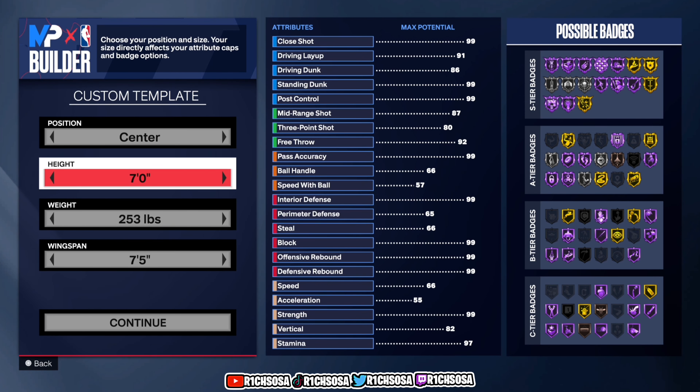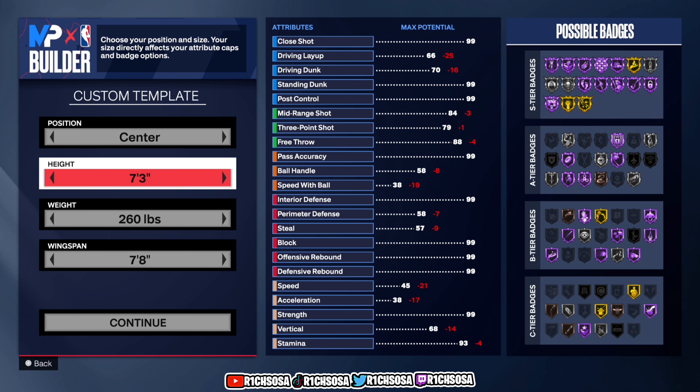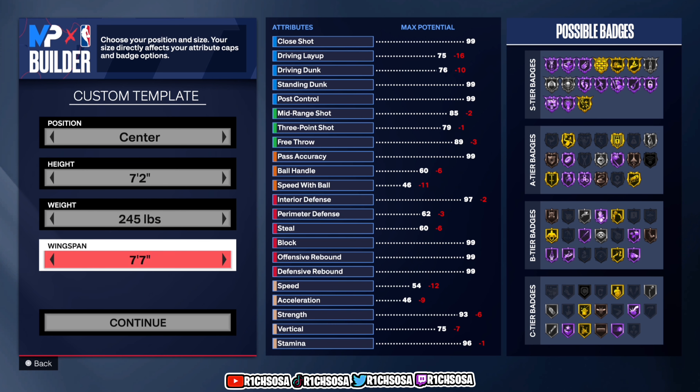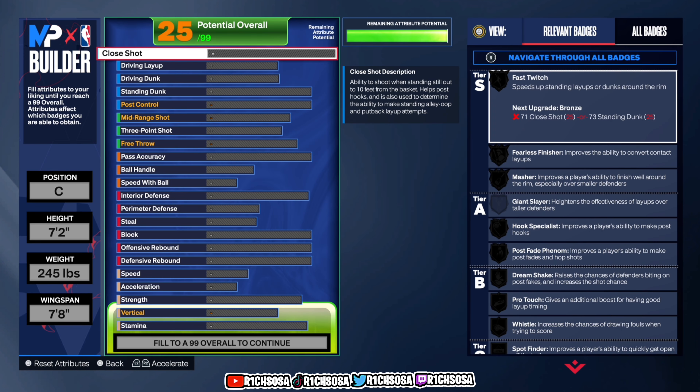The first thing you want to do is put this build under the center position. Let's go with a height of seven-two. I really like seven-two over seven-three this year — I think it gives you a huge boost when it comes to your physicals, and you're able to do everything just as a seven-three center would. For weight, let's go with 245, and for wingspan, bring it up to seven-eight.